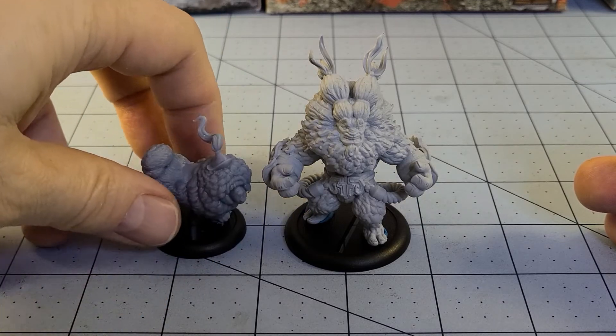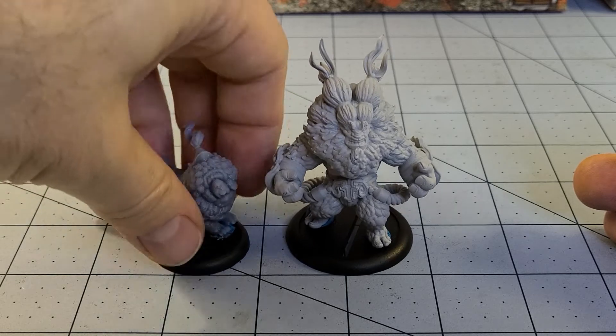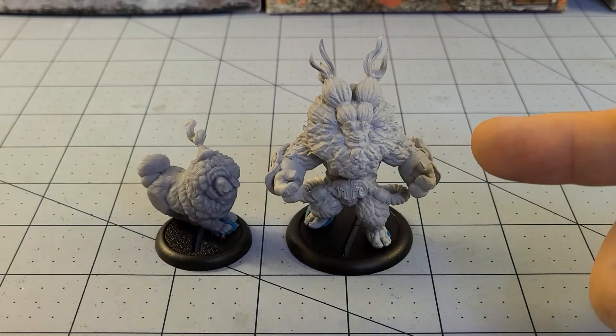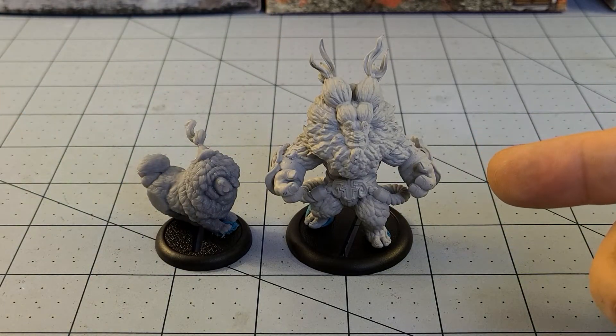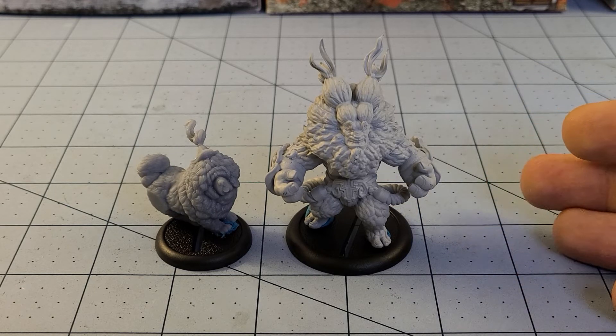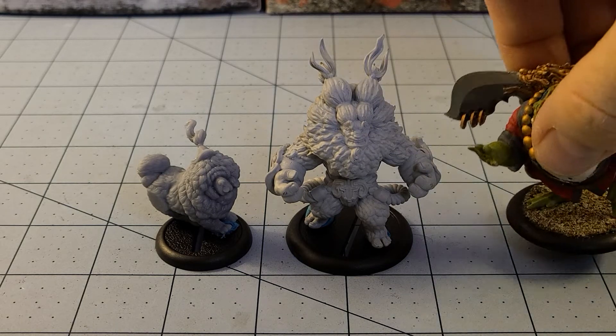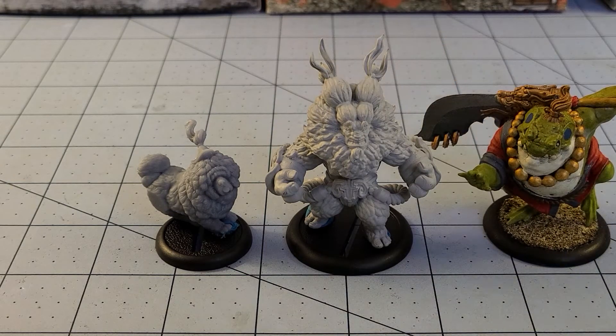Everything in the set was available at that larger size too. This is the 32mm version. I'm curious to see just how large the 54mm one is — at that scale you might even be able to use them as a giant. Grabbing a couple of our other Cobra Mode models, they're pretty comparable to the Hikigah here.